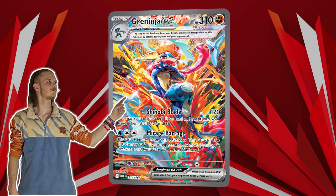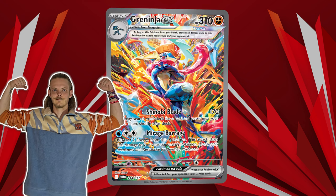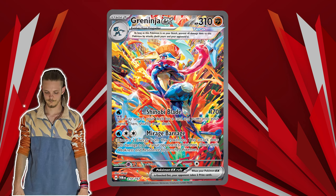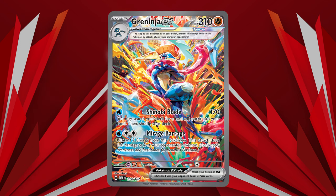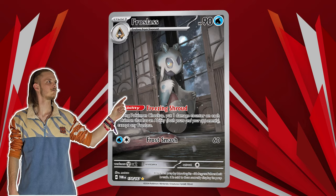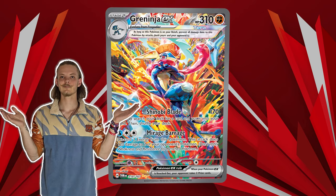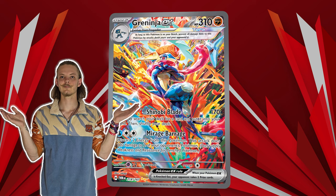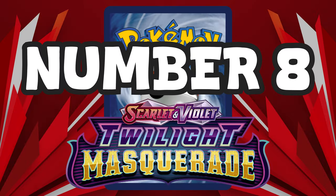Same thing is with the number 9 spot, and that is the Greninja EX. At first this card looked really amazing, but it just lacks a card — just like Raging Bolt did last time. It is combined with Frost Mist and that allows a lot of different gameplay, but I think it still lacks what it needs to be one of the top decks in the meta.